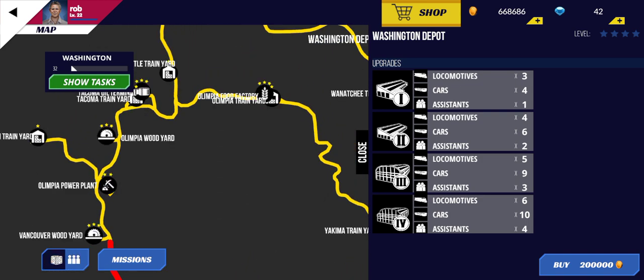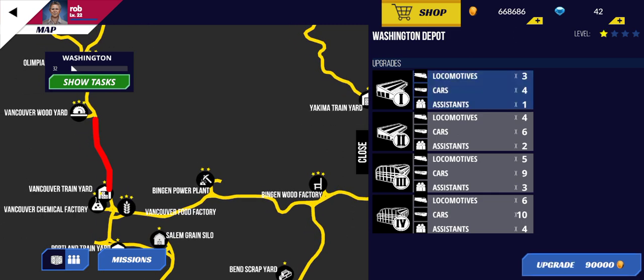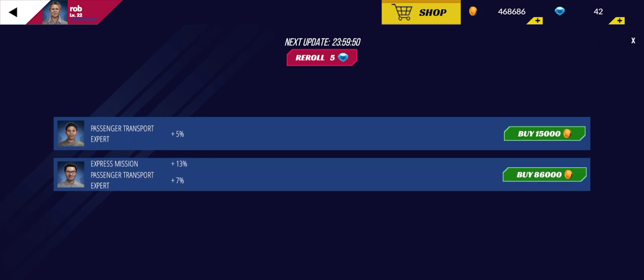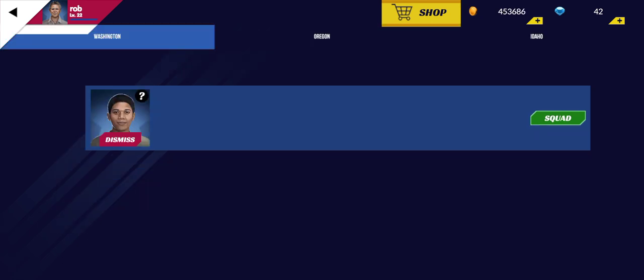How did I do that? Buy an assistant? Okay, guess I'll buy the cheap one, this guy, squad.